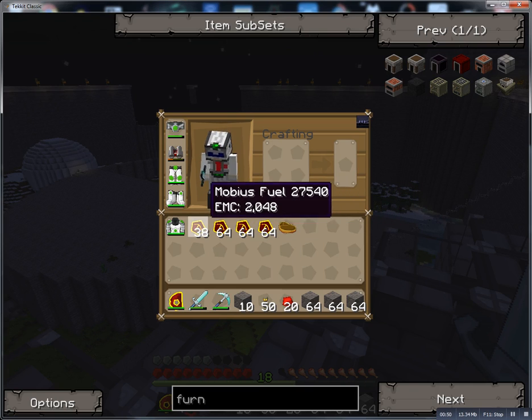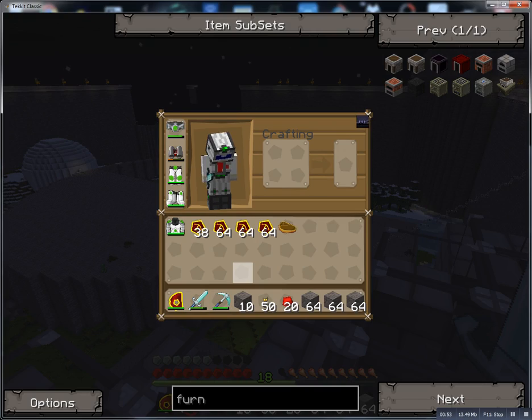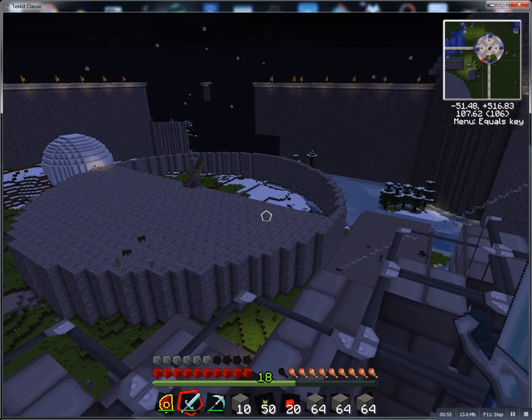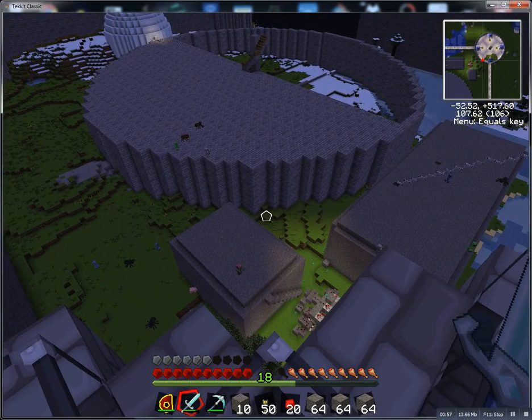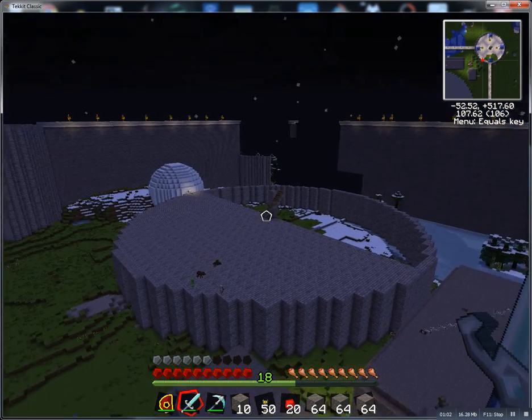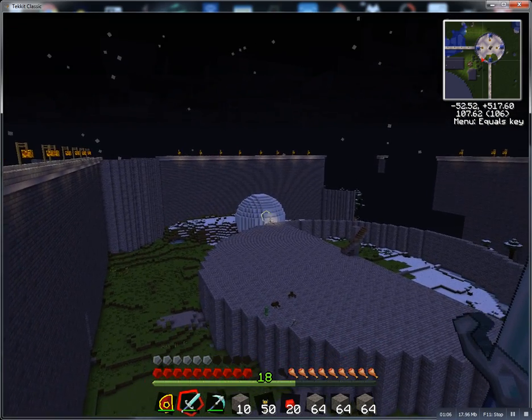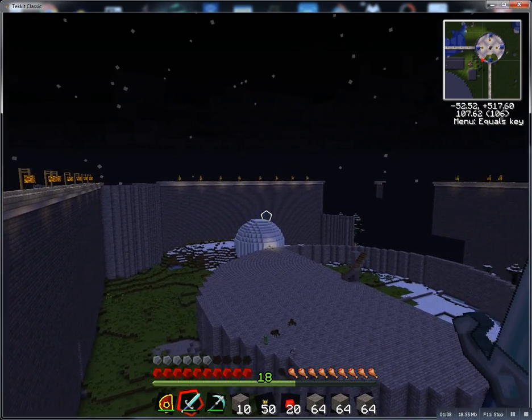I was using Mobius Fuel and Destruction Catalyst and stuff to mine things out underground for the lab. You can see the center tower there — not finished. You guys might not have seen it before, but there's an actual snow dome over there, an igloo of sorts.